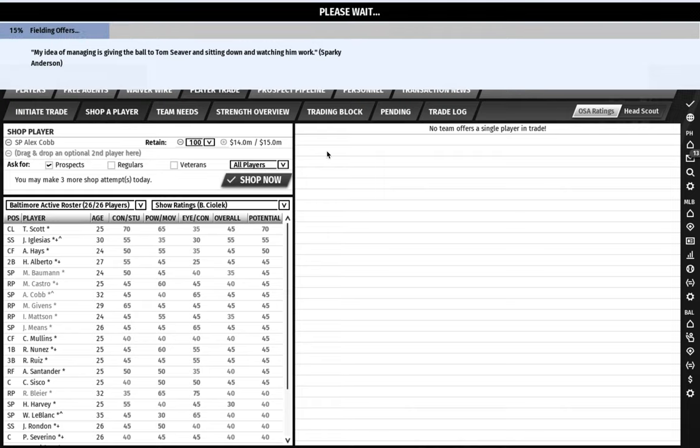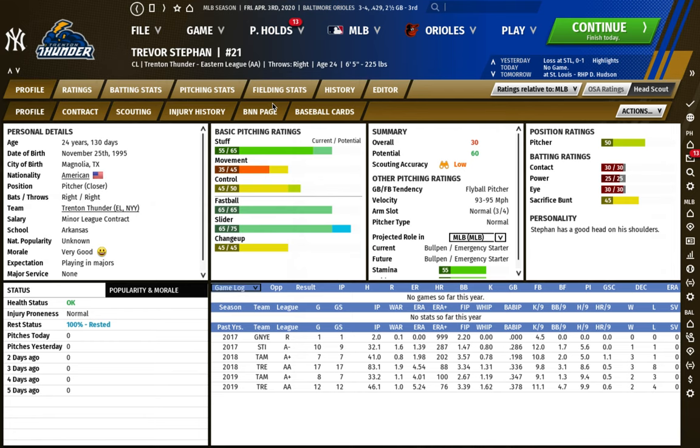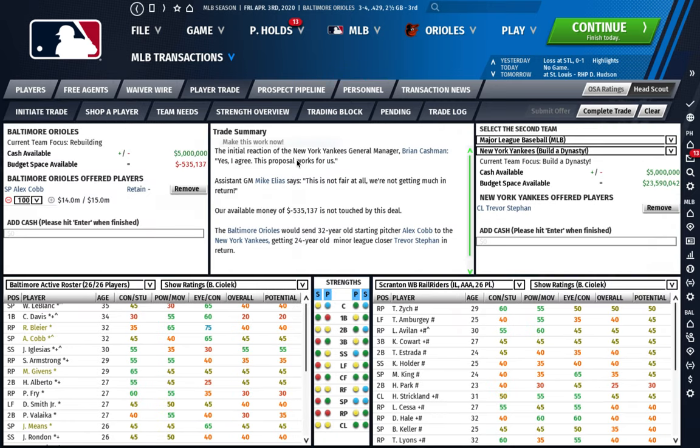Let's say 100%. Will anybody just give me a prospect to have Alex Cobb play for them for free? Trevor Stefan is actually a guy who could be useful - he's 24, was in AA last year. So I could have Trevor Stefan instead of Alex Cobb and pay Cobb's salary. As the Orioles in this scenario, that's probably better than just keeping Cobb, unless you think you're going to be able to trade Cobb for something later.